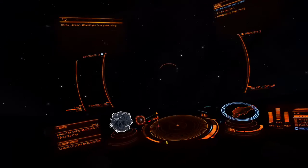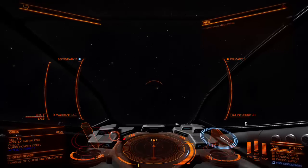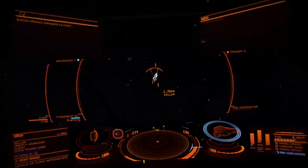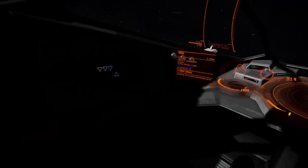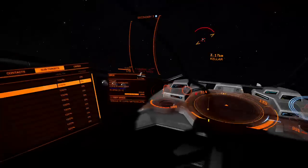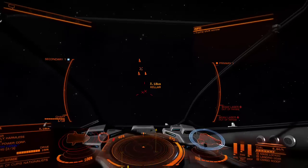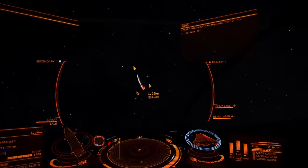There he is - he's an Orca. I've got to be careful because he's got wingmen with him. Scanning, scanning, scanning. Let's see what he has. Warrants - nothing. But we're going to kill him anyway. I'm going to target his drive so he can't get away. I'll bring up my beam lasers. We're not hostile yet, but as soon as I fire on him we will be and his buddies are going to come at me - which is fine. My lasers are targeted right on his back thrusters.